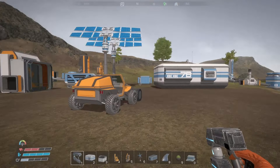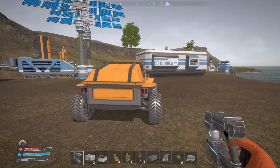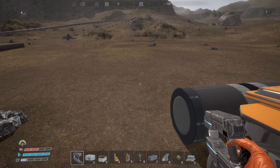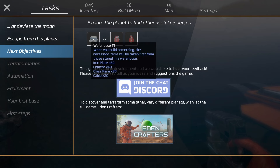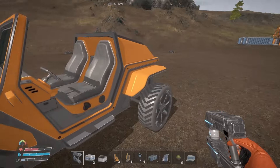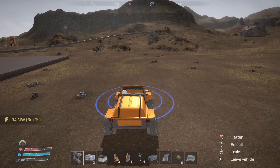Hello everybody, I'm Soto, welcome back to Ocean World Eden Crafters. We're where we left off at the last episode and I'm going to do some stuff today because we have a new building to build and I'm quite keen on getting it done as quickly as possible. Someone in the comments pointed out the tasks system, so you can actually see where to go next if you get stuck. We need to build warehouse one to unlock warehouse tier two and a rocket launch site.